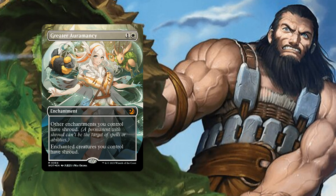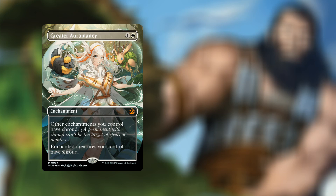Starting the top 10, in the number 10 slot we have Greater Auramancy. For two mana — one and a white — we have an enchantment where other enchantments you control have shroud and enchanted creatures you control have shroud. That is currently going for $78.63.